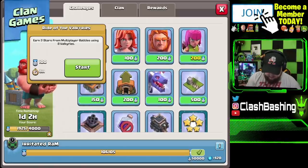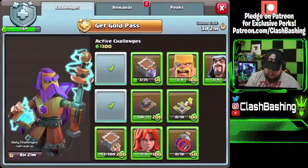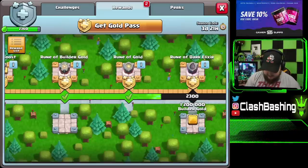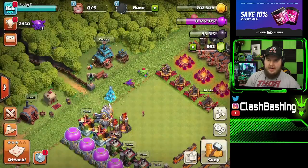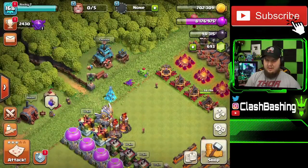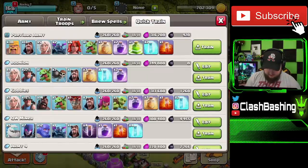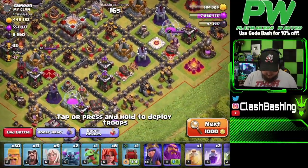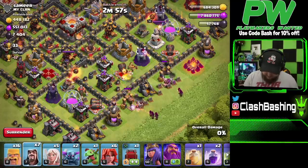The next Clan Games challenge wants us to use eight Valkyries — we're not using eight so we might have to wait on that one. But we get two challenges completed, getting us to 2,300 points. Once we get this last attack done we'll get the last little bit we need, grab that free builder gold, and be on our way. I didn't keep track of total loot numbers but this is how much the army is costing us. I'll be back soon.